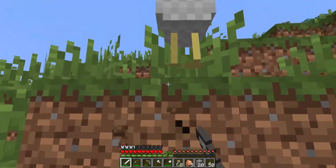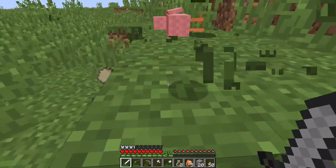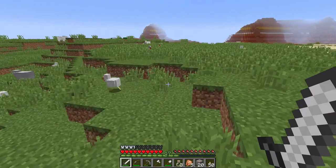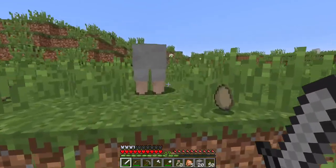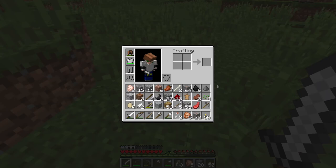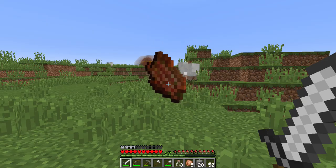Wait, why do chickens have so much health? I just hit that chicken once with an iron sword and it didn't die. Oh, there's a sheep — we need sheep for the crafting recipe for the shield.